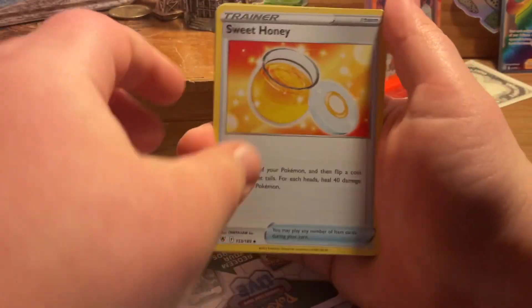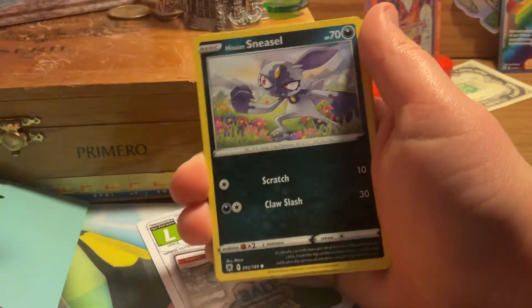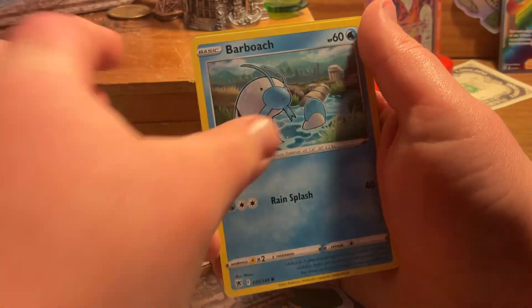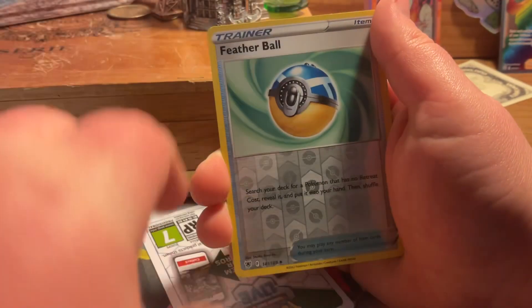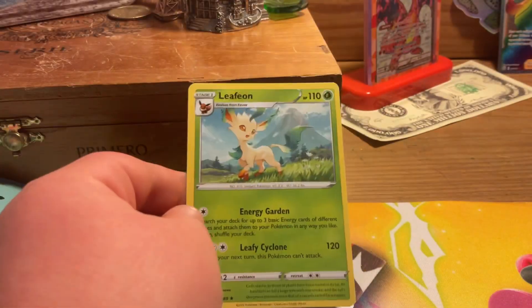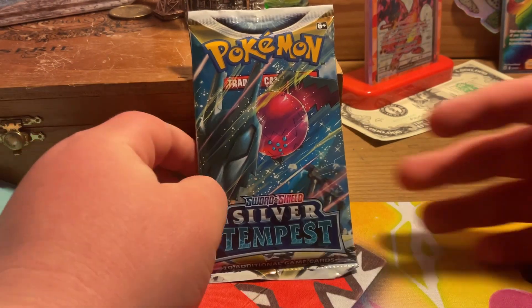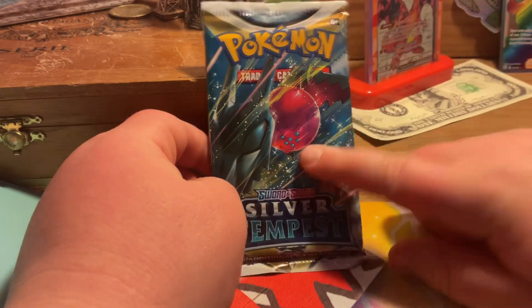V-Star Marker, Sweet Honey, Cricketune, Spicy Seasoned Curry, Ralts, Sneasel, Misdreavus, Barboach, Pawniard, Featherball, and a Leafeon. And now you might think it's over if you stop here, but we still have a Silver Tempest pack — yes, we still got one more pack.